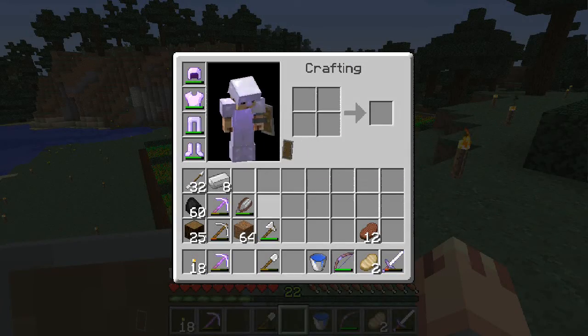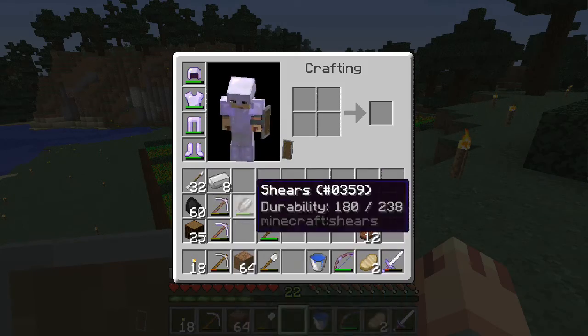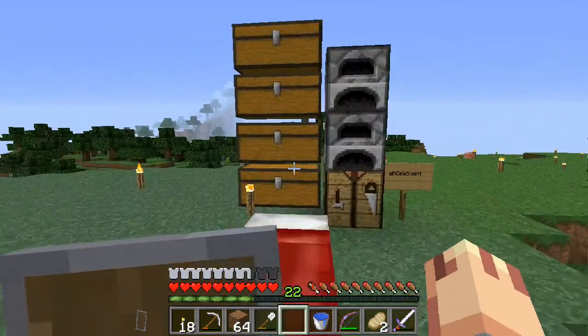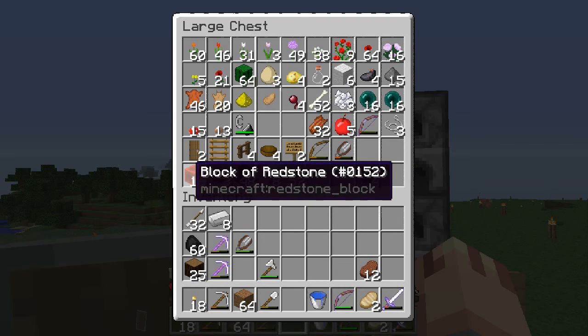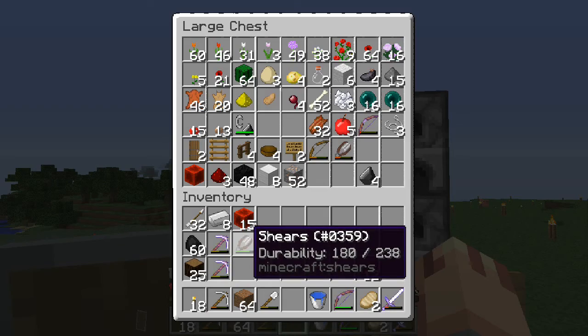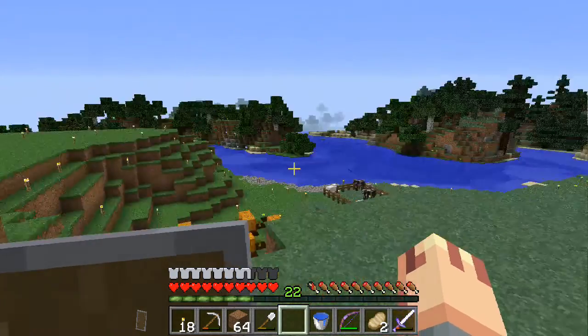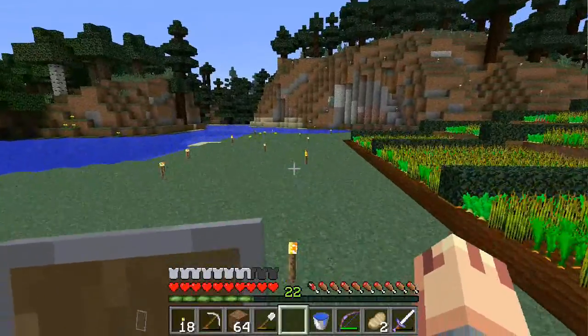Alright, how's our inventory looking now? Got blocks, got our tools. Should probably end up making another pick. We got this raggedy bow I got from a skeleton earlier. We're going to need some redstone, so I'll leave one behind as a placeholder and take the redstone down there into that project chest.